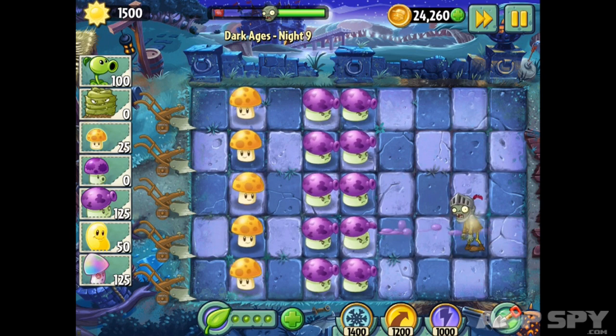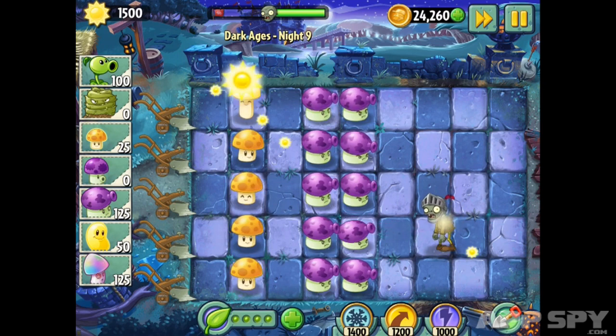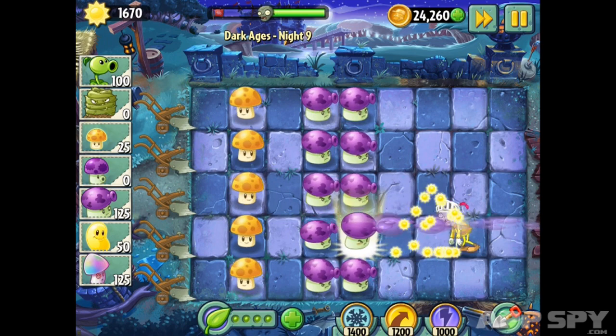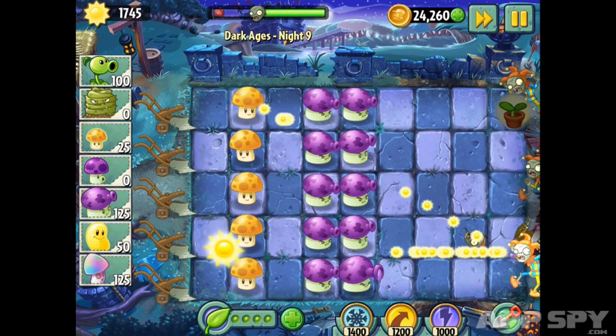As the night zombie takes damage, he'll drop small pieces of sun along the way. Because he has so many hit points, when you use plant food on the Fume Shroom, you can really see how much sun one of those zombies can deliver to you.